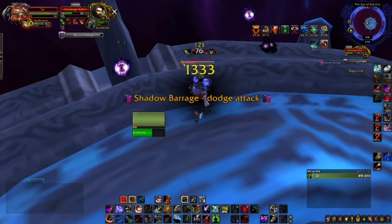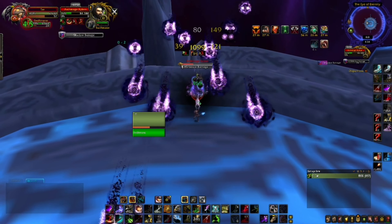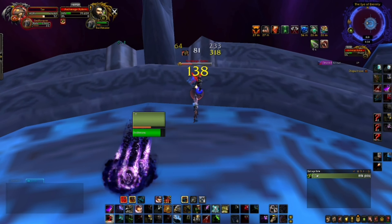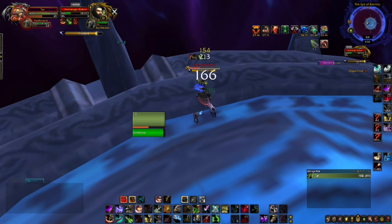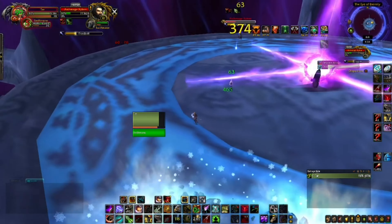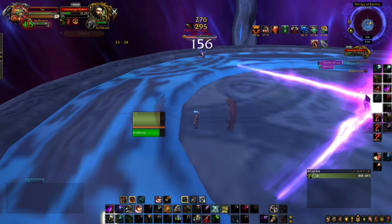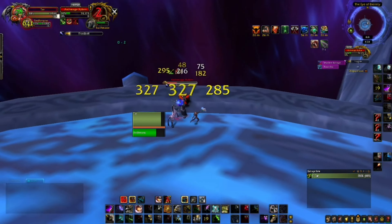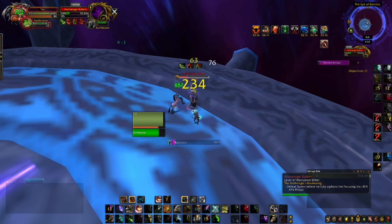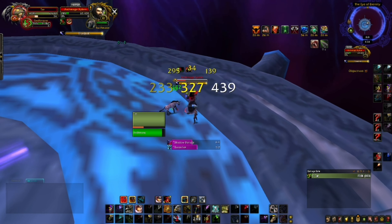Take your time in phase 1 and do not use Heroism at the beginning at all - this first phase is not a DPS check and you don't need it. Save Hero and all your cooldowns for phase 2. You can use Coordinated Assault about twice in phase 1 since it's about five minutes long and Coordinated Assault is on a two-minute cooldown.